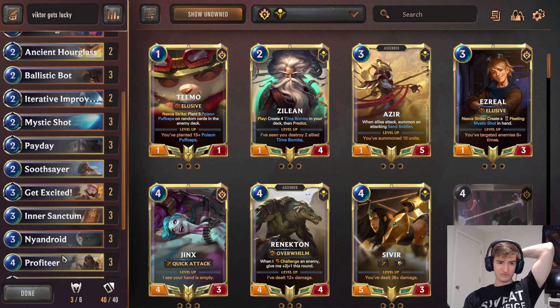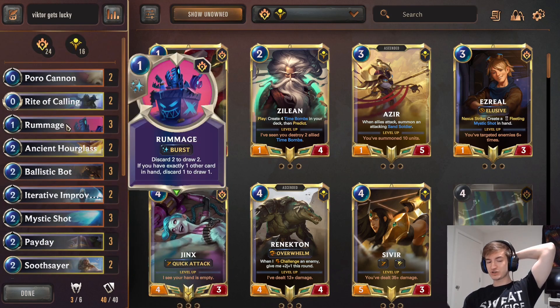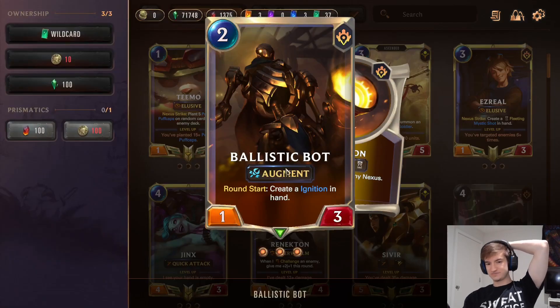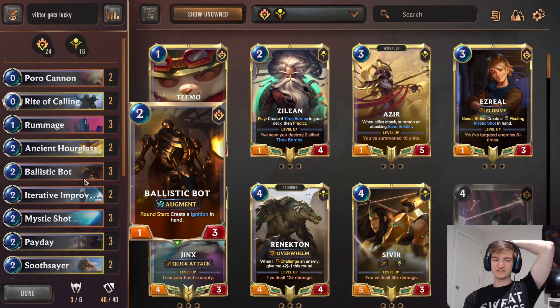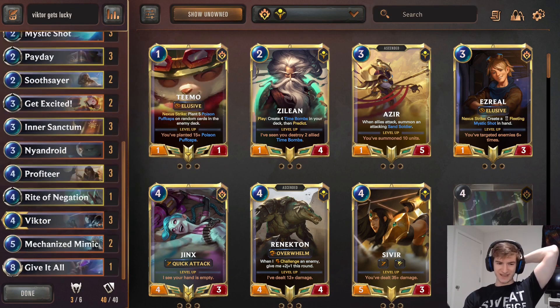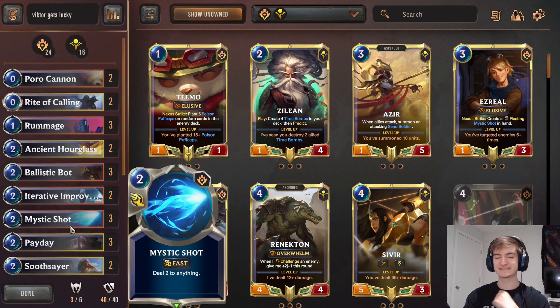On top of that, we are running some general removal spells — Mystic Shots and Get Excited — and three Rummage for card draw, because each Ballistic Bot can generate one card a turn of Ignition, so that's very good fodder for our Rummages. And we're running two Rites of Calling in order to make sure we keep drawing our Victors all day. So that's the basic deck. It's a lot of fun. Let's get into it.